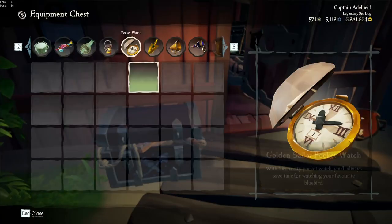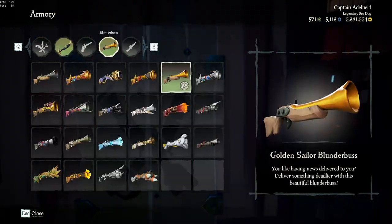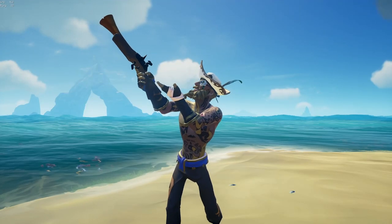Hello YouTube! Today I'll be showing you how to get the Golden Sailor Pocket Watch, Golden Sailor Speaking Trumpet, and most importantly, the Golden Sailor Blunderbuss. Here's a quick showcase of every item.